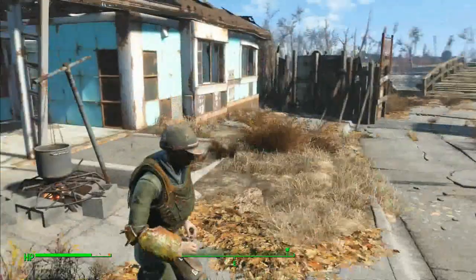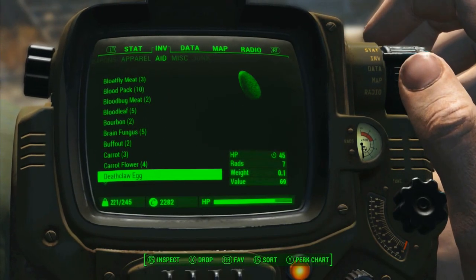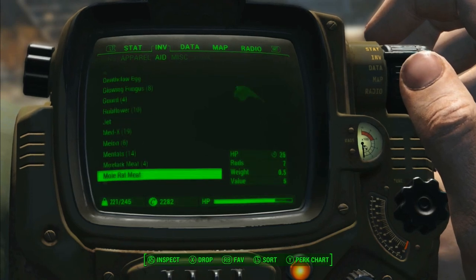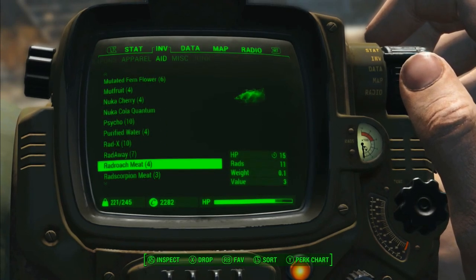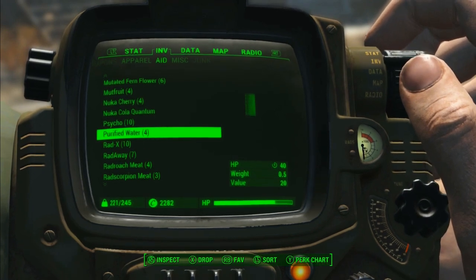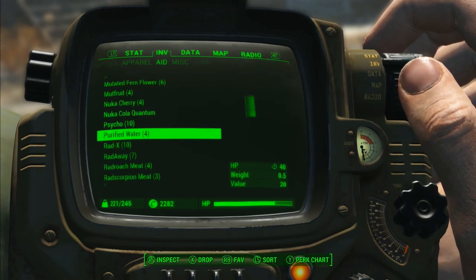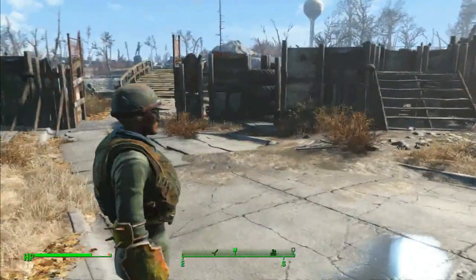What about the purified water? If I go back into my inventory, under aid, you can pick up purified water. Again, it's one of those things you don't find too often — it's a bit difficult to locate. So you want a steady supply of it, just like the crops will grow.